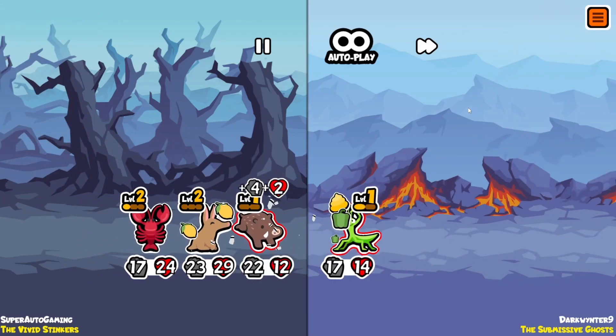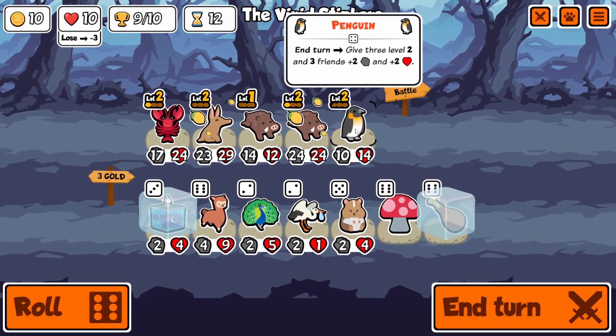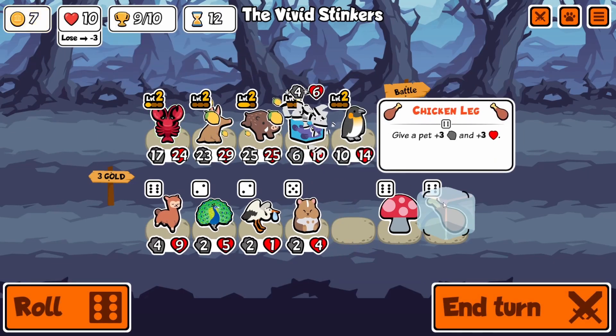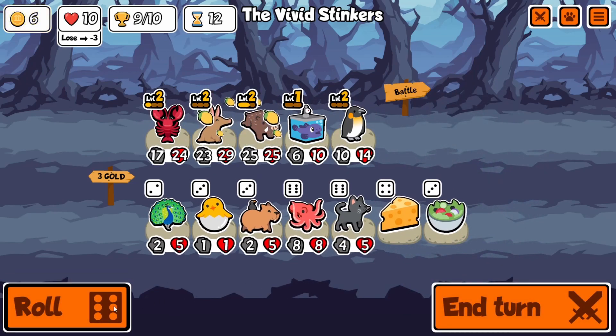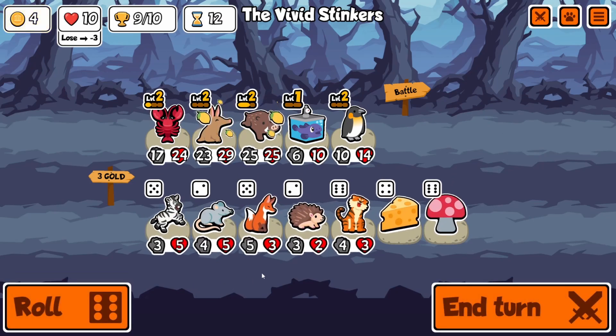Look at that lemon — it's just absolutely beautiful and it just gets better and better as you get more stats. I would have really liked a level three boar here but couldn't find the pill or the chocolate. I know it's in the pack but just couldn't get to it fast enough.